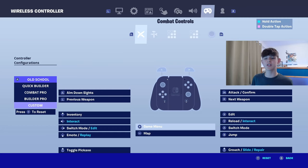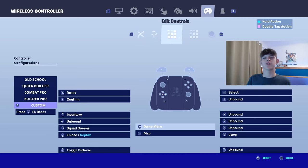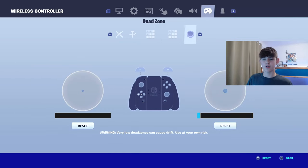Now on combat controls — these are what I have. I play claw, and I want to make this very, very clear. So if you want to switch to exactly everything I have, don't have Edit on X unless you're playing claw. Have Edit on L3, which is where I have my Toggle Pickaxe, and just switch them around and you'll have good settings. On edit controls, this is where my double edit binds come into play. I have Select on ZR, Reset on ZL, and Confirm on L. Ability controls are basically the same. Dead zone: 5 and 10, as already covered. If you want to get your dead zones to absolutely zero, press the reset button — take your Switch out of your dock and press reset on both of them, and it works.